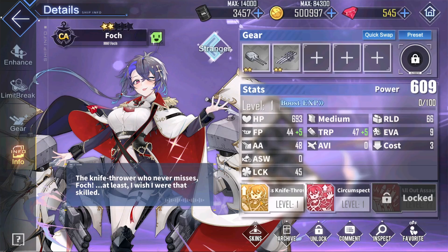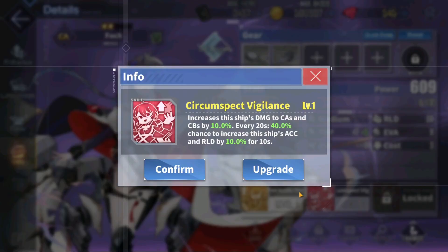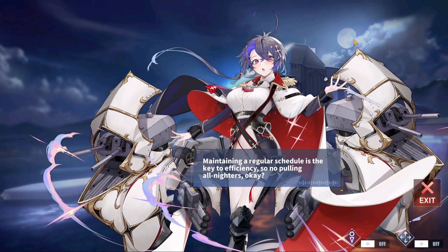Sadly, her skills are not that strong. The first skill gives her FP and AA, and the second skill gives a damage boost against heavier ships, but these skills are not that spectacular, so her damage output is rather modest.